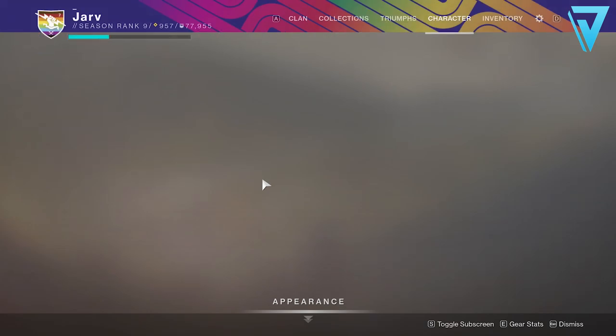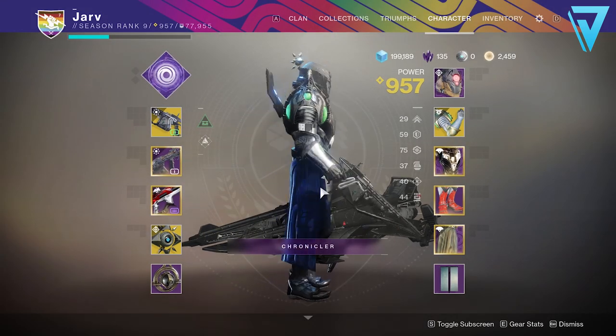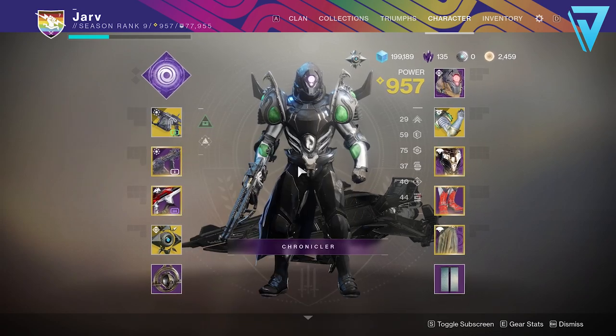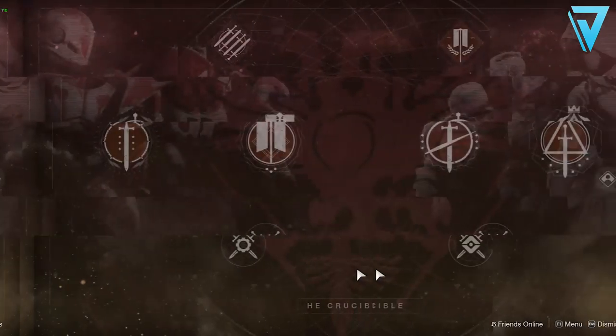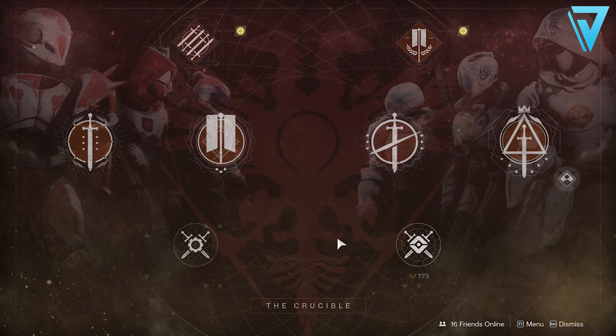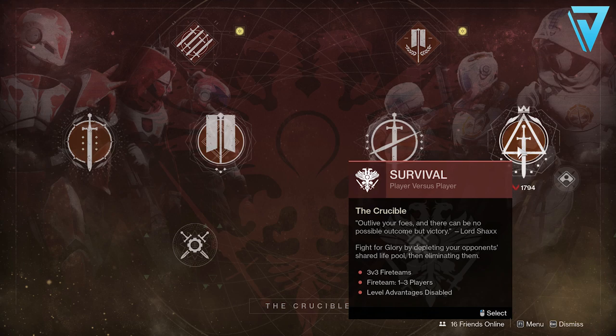With all these mods together and the Arbalest in our main kinetic slot, we are pretty much good to go for this quest. This quest needs to be done in Crucible — Classic Mix is where I spent most of my time, as it's connection-based and isn't skill matchmaking, making it more casual. Another thing that may be available is Momentum Control, which would be super useful for getting your final blows. Once you've got all your precision kills and final blows, you'll need to hop into Survival, which is the competitive playlist.